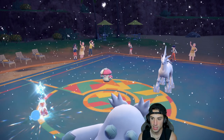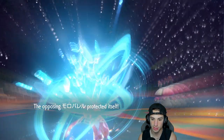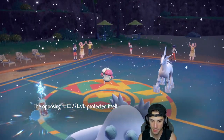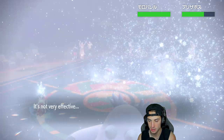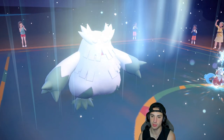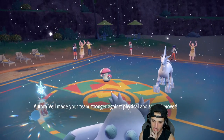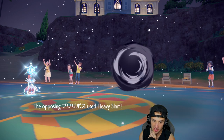They didn't Tera yet — so they still have it. Choice Specs stab with Tera type on top of that is doing some nice damage. The Icy Wind is out, so we get it set up. Can the back-end snow combo clutch up for us? It's going to be a close one — heavy situation in the middle here.